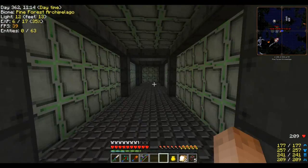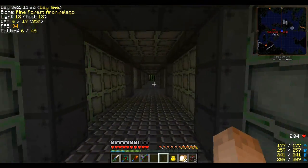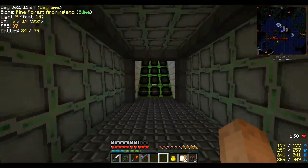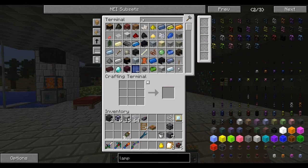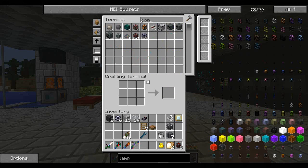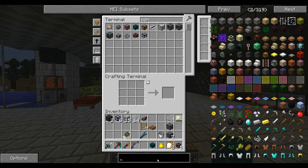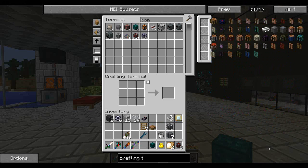I want to grab two things — an item conduit from EnderIO, I can't think of the name off the top of my head. I'll just know they're in here. These guys — it is an item conduit. And I also want to get a crafting terminal — right there.